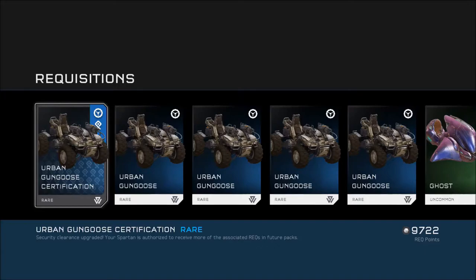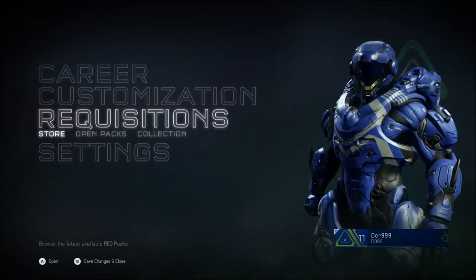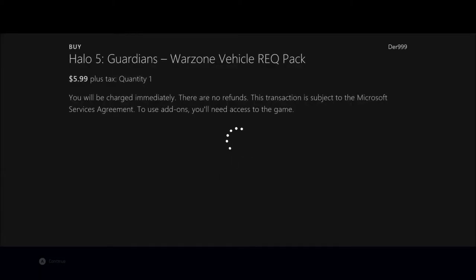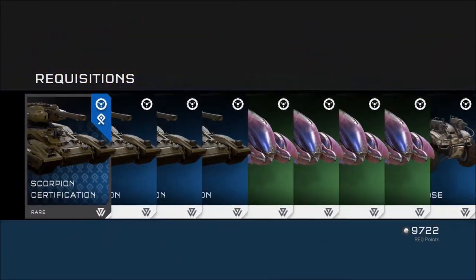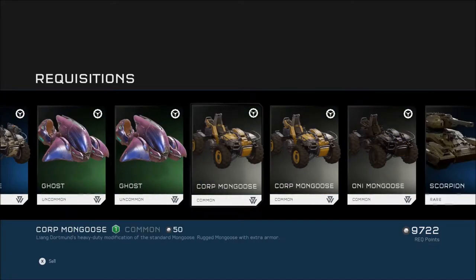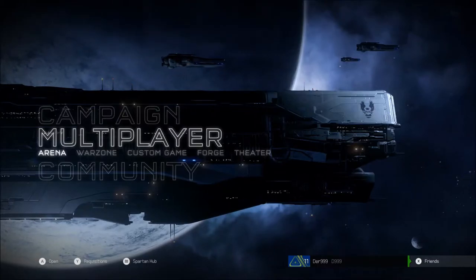I want to try that again. ONI Rocket Warthog? I don't think that's permanent. Corporal Hog? Urban Mantis? Do we want to try that again? Grunt Goose is good and all. Let's try it again - let's see if we can get something nice. I'm going to open another Vehicle Requisition Pack. I'm in a betting mood. I want something better than Grunt Goose - I want my command vehicle. That would do it! Yeah! Alright, Scorpion time. Although there's a certification that's worrying me, but look at all these Scorpions. Okay, I'll take that. We're good.